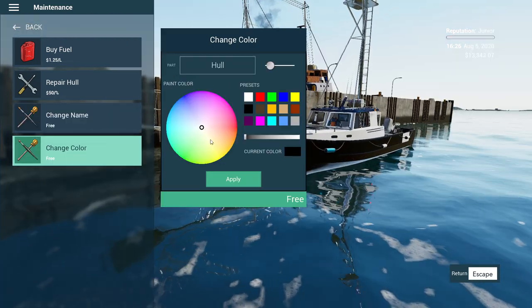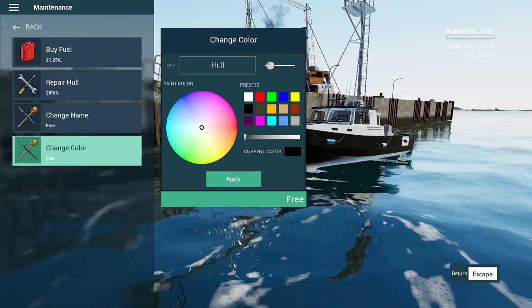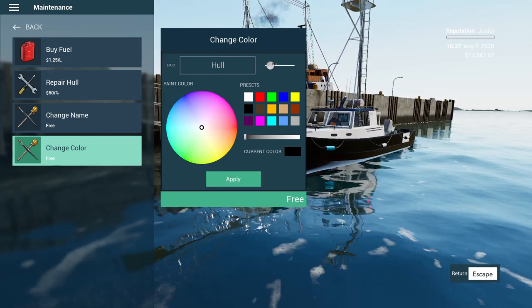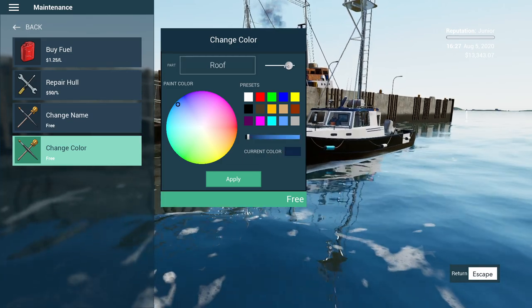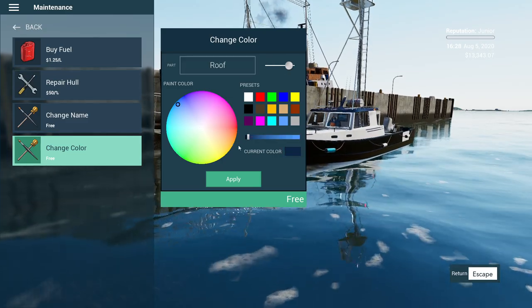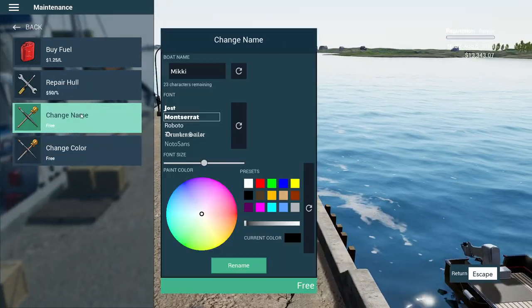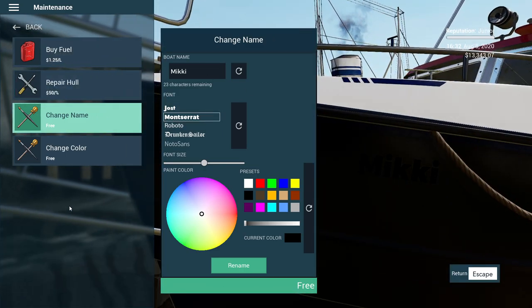I'm going to go with black for the whole boat — apply. And then the roof, we're going to go with red. I like that. And the name — once again you guys are going to have to put that in the comments.